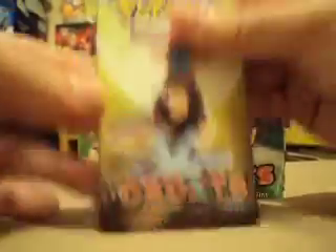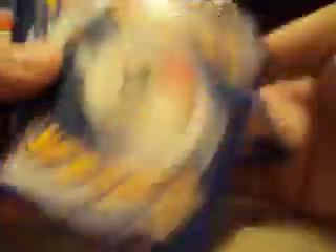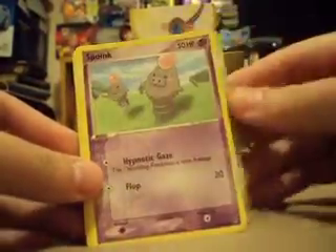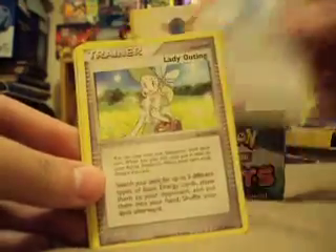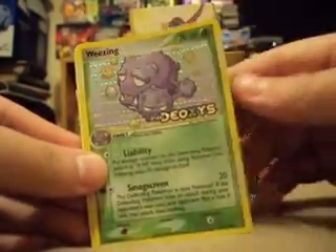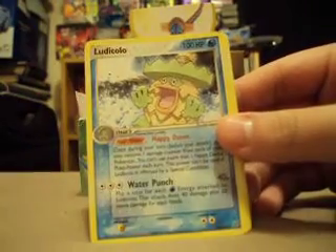Next pack, still hoping for that star card. So we've got Staryu, Natu, Taillow, Spoink, Swablu, Manetric uncommon, Weezing Reverse, and Ludicolor the rare.